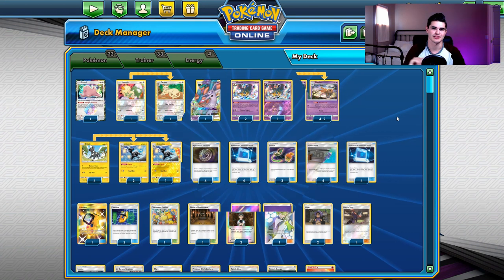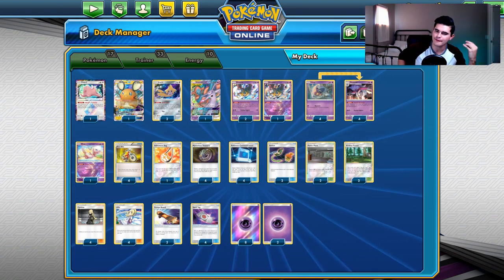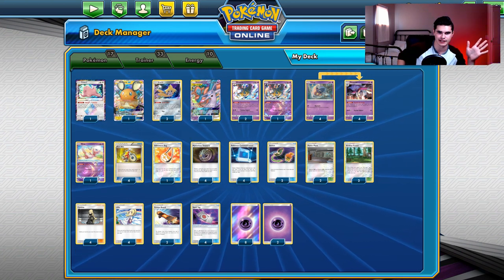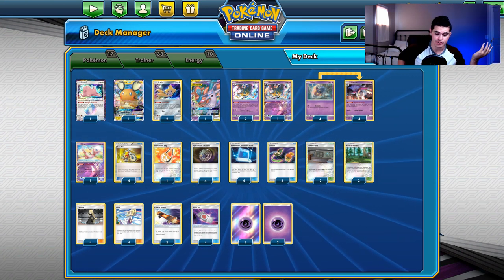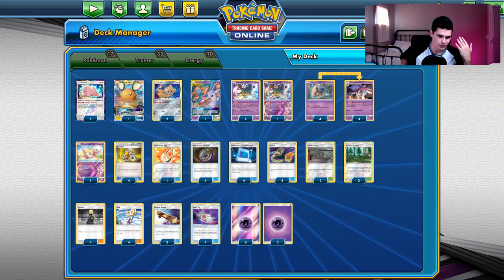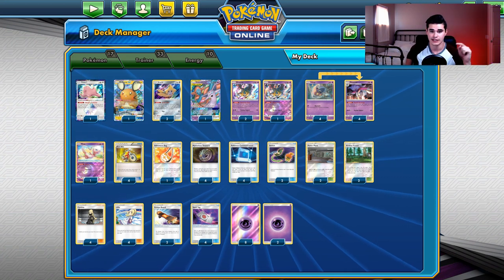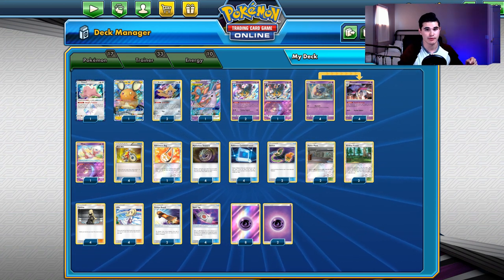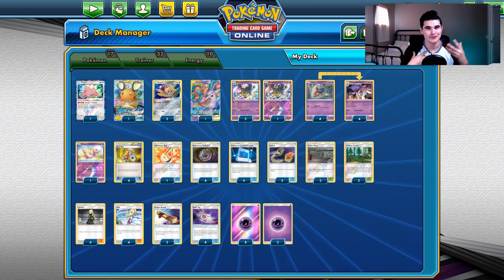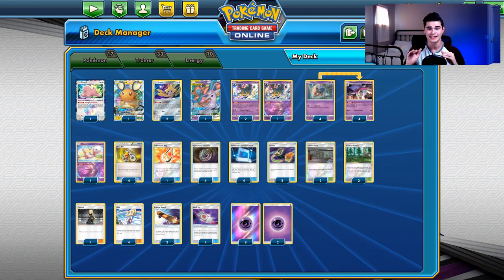Moving on to deck number 7 — probably the most hyped deck right now: Malamar. Everyone's talking about how broken Malamar is. Personally, I don't think Malamar is that great right now. I know there are diehard Malamar fans who might disagree, but I play Malamar too. It really does work and has amazing consistency. It lost basically nothing in post-rotation because it gets to keep Mysterious Treasure.